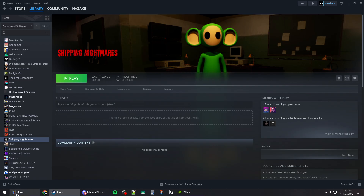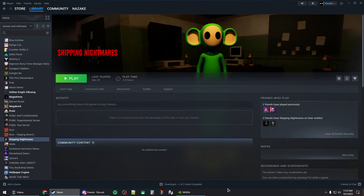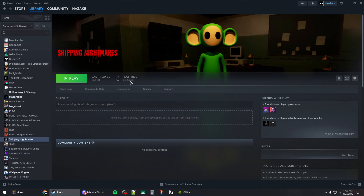Now restart your system by clicking the restart button. Before launching Monster Hunter Wilds again, run Steam as admin by right-clicking and selecting run as administrator. Then hit the play button to launch the game, and that should fix the crashing issues.